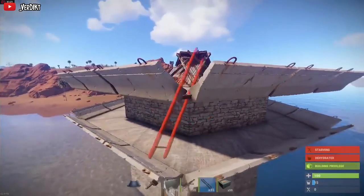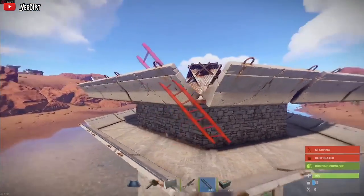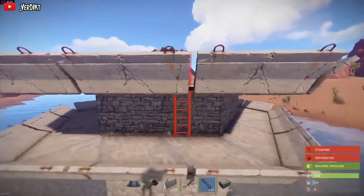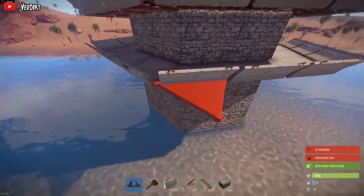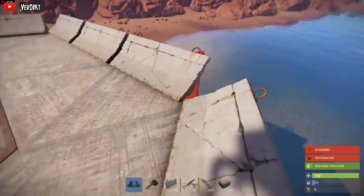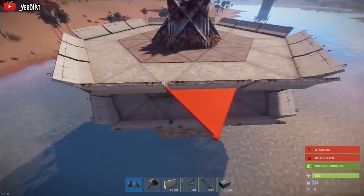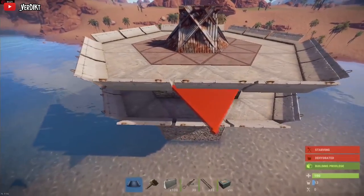I don't know how many of you knew that you could place barricades on an angle or how to go about doing that, so for those of you who don't, I'd be glad to show you. It actually took me quite some time to figure out how to get the barricades to place due to some of the changes from the latest update.